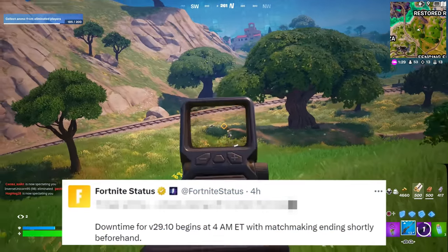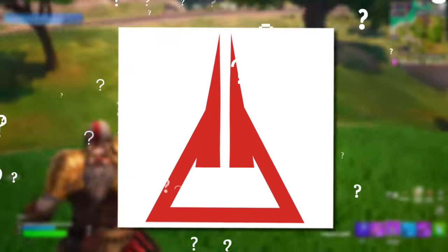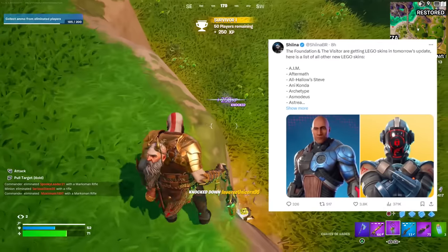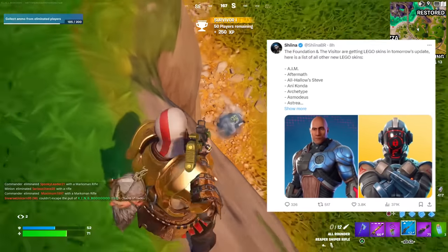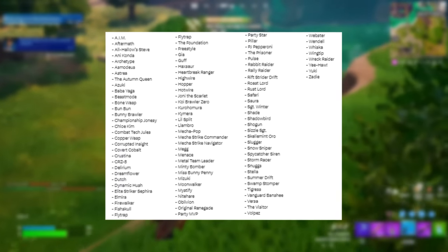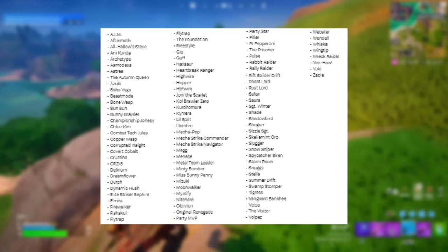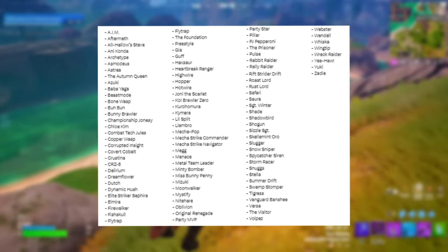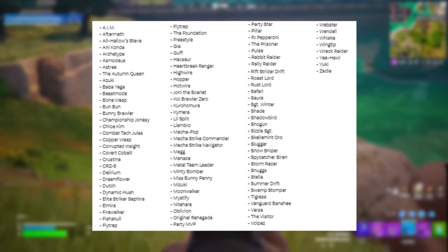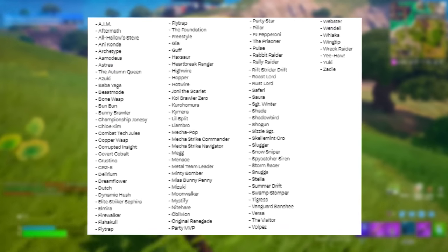Speaking of LEGO skins, you'll be happy to know that the Foundation and the Visitor are getting LEGO skins in tomorrow's update, which kind of implies maybe the return of the Seven into the Fortnite storyline. Here is a list of all the new LEGO skins — I've cut up the post and put it on screen so you can see all the names at once, so feel free to pause and scan through it. Not all existing skins in Fortnite's catalogue got revamped when LEGO launched in Chapter 5 Season 1.